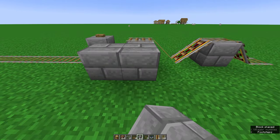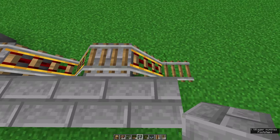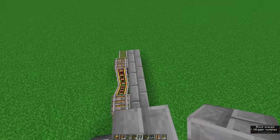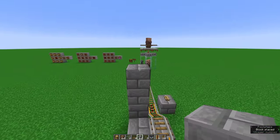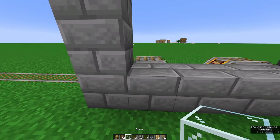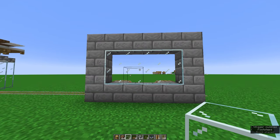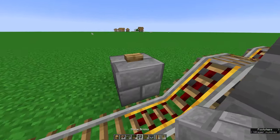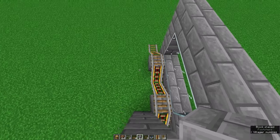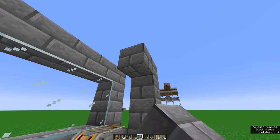Go ahead and place down six regular blocks in front of your farm so it aligns with where the powered rails go down on the sides. Then build this up to four blocks high on either corner and fill in the top row. Take your eight glass and place them across — this is where you'll be able to see inside the conversion chamber.